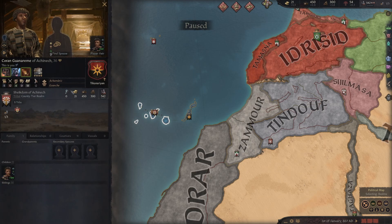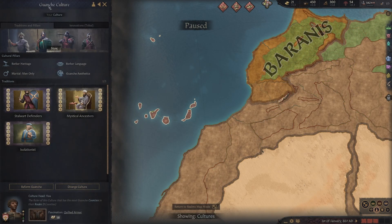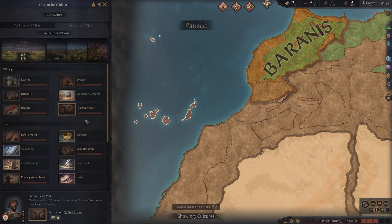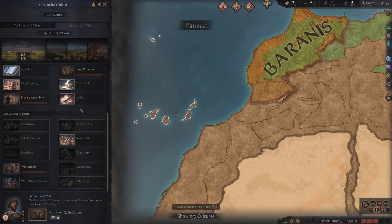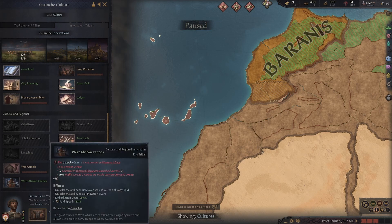So the first thing is a new culture — the Goanchi culture, definitely butchering the name. Now, one thing before we get onto the first thing here: this starts obviously with a bunch of different tribal innovations in 867. But the cool one it starts with is West African canoes. So you can actually raid from these islands, and it gives you a raid speed increase and an embarkation cost decrease, because obviously you're going to be leaving the islands unless you're playing super tall and just never leave, which you could do, but it'd probably be pretty boring.